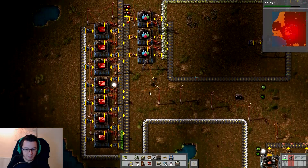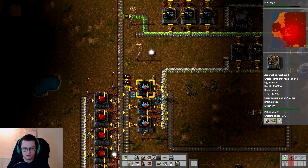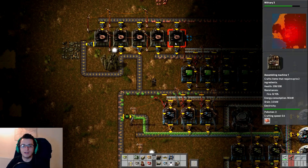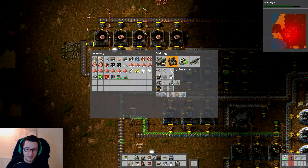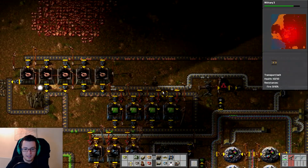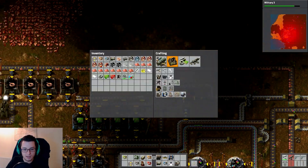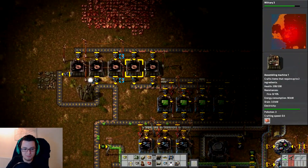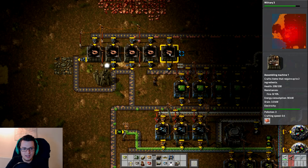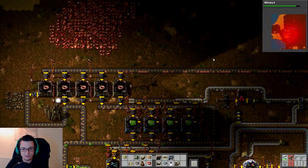What we could do is just expand this production facility this way, or just put down even more of them. But frankly I can't be bothered — I'm more worried about getting these red circuit boards out here. We are running out of the green circuit boards as well, so let's start figuring that out. We're going to need some more of these assembly machines, which is going to require iron. Let's grab loads of this iron up.